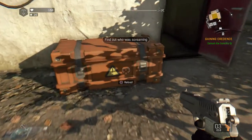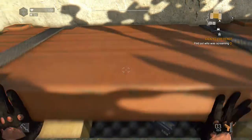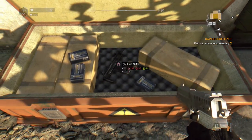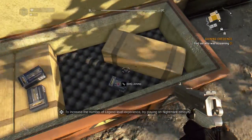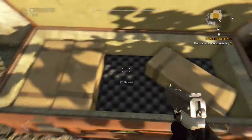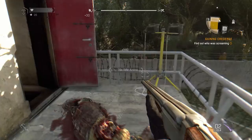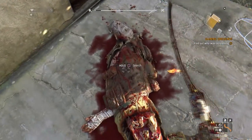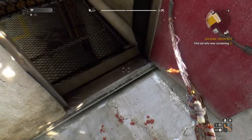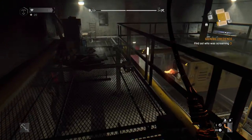Somebody's screaming for help in here. We've got one of these emergency supply chests — awesome. What is that? An SMG. I think I will take that, and a whole load of ammo. Hell yeah. It's worth looting everything these guys have got, definitely. Gaining Credence is this mission, by the way, if you hadn't been able to read it.